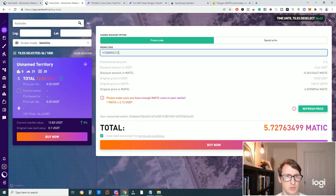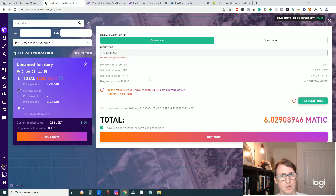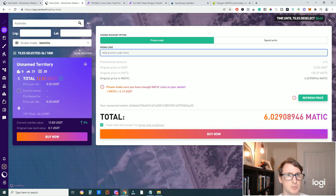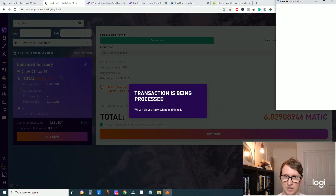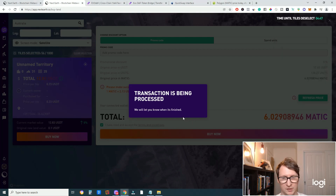Click Buy Now and confirm. You can put in a promo code here for 5% off — I'll leave the link in the description so the promo code will already be on there. You can see how much it will cost in Matic. Click Refresh if you wish, agree to the Terms of Service, and click Buy Now. Connect your wallet again if prompted. Wait for the MetaMask window to pop up, then click Confirm. The transaction will process and complete.